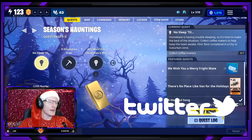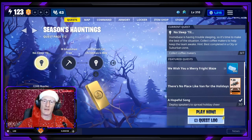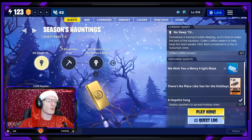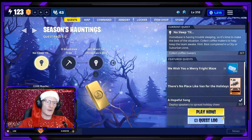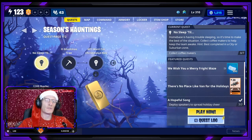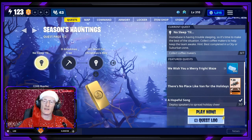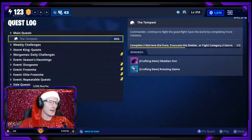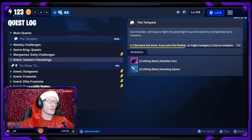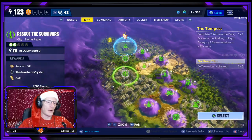Today we are on the new Season's Hauntings questline. With the new update that came out today, we have this new Season's Hauntings questline missions. Our first mission is called 'No Sleep Till' — Home Base is having trouble sleeping, so it's time to make the best of the situation. Collect coffee makers to help keep the team awake. Hint: best completed in a city or suburban zone. If you go to your quests page and pin that quest, it will put a little pin mark on the left-hand side.